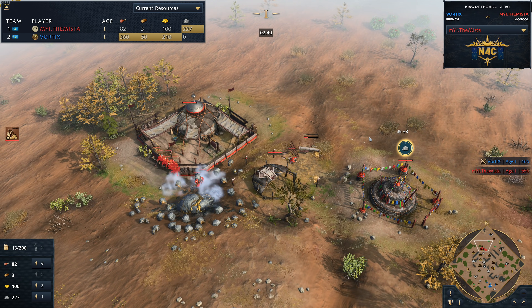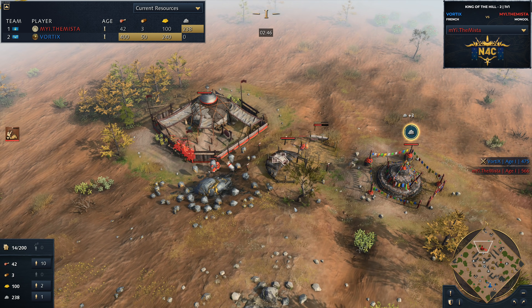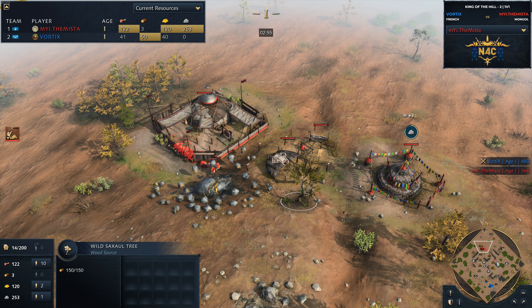Is this the new Mongol build order that we're seeing right now? Probably not — I mean, it could be. Early pastures have always been a little bit of a thing for the Mongols, but not necessarily because they have to, but because they want to. In this case though, Mister definitely looks like he has to.